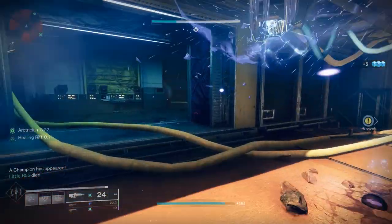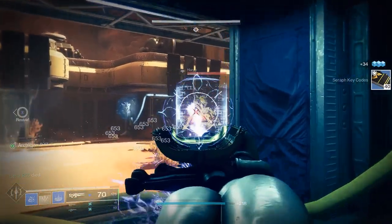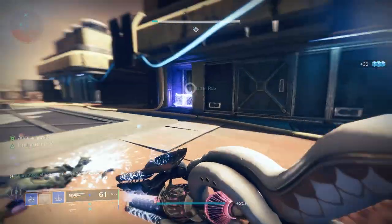We are going to have to help the exotic perk with getting more class ability energy, simply because we want to have our rift up at all times. We'll go over the armor mods and weapons in a second, but let's go over the fragments now.